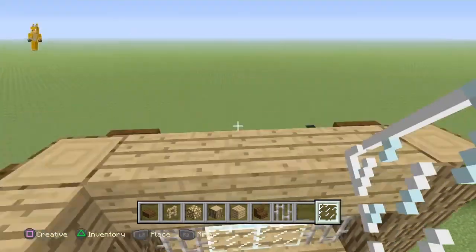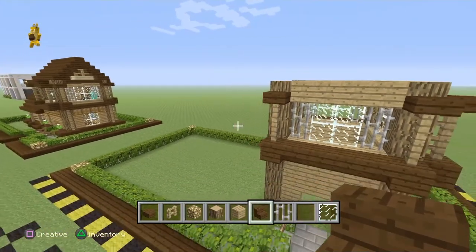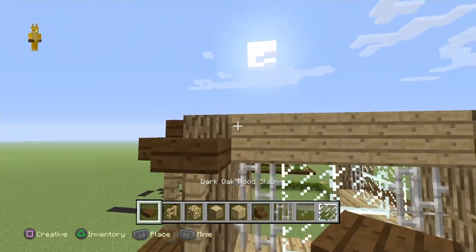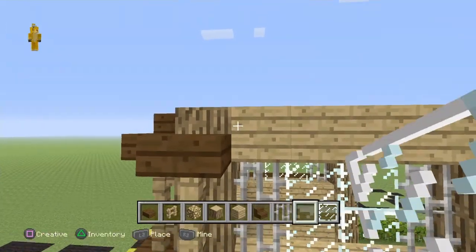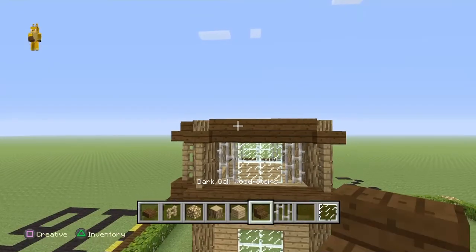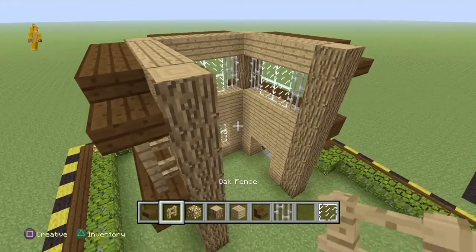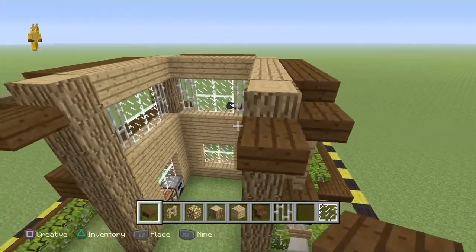Go back to the beginning of the house at the main door and add upside-down stairs. On the right side also add wood slabs on the top side of the blocks. At the back side add more upside-down stairs. Then go back to this side and add one more dark oak wood slab for both sides only at the top section.